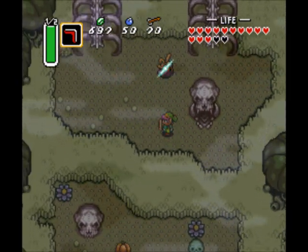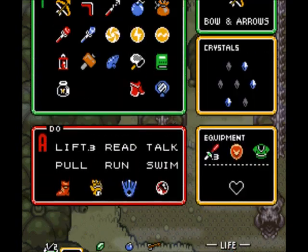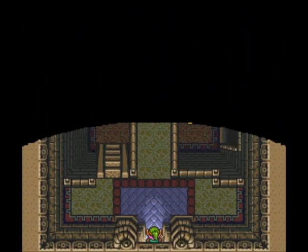Actually, there is nothing in that room — I just wanted to show you that room. If I don't have full hearts for the boss, it's not the end of the world, I suppose. But with the fire rod, we can get to the western entrance of the dungeon.